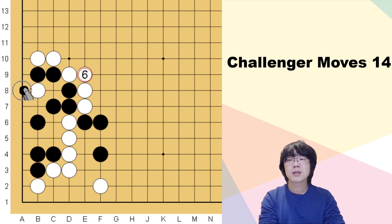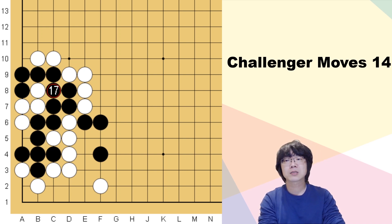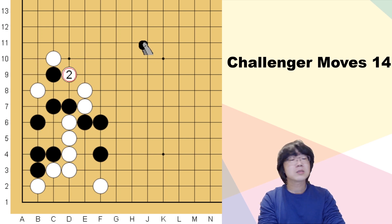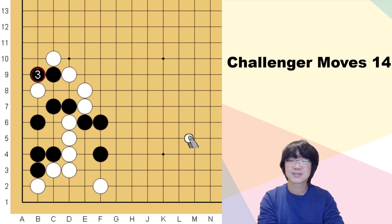Actually you can exchange — I think maybe the ordering was different, but black has to spend this exchange. Then you can hane here, and even though white wants to capture, black has a big shape now. This cannot be captured, so black can just save with two eyes. This is the correct variation. In this situation even if you exchange it will be similar, but it's a good habit — you shouldn't have a bad exchange first.